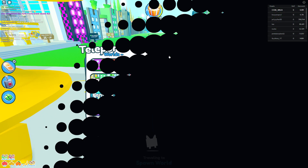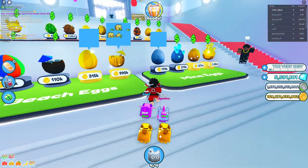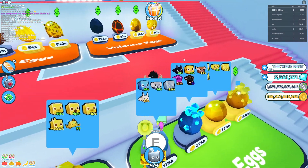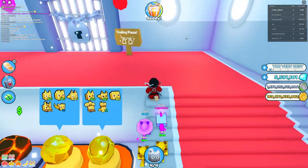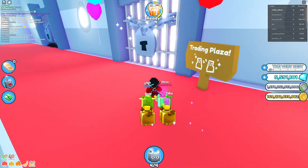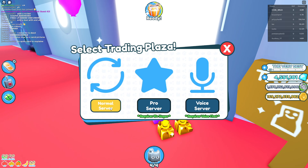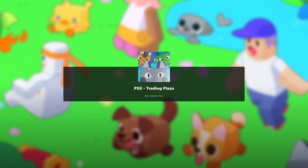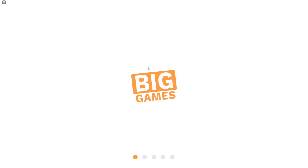They added a paintball gun! I'm gonna show you where the paintball gun is and how to use it. If you go to the trading plaza, you can get yourself the new paintball gun and do crazy stuff with it. I'm just gonna go to the trading plaza and show you the new paintball gun, how to get it and how to unlock it.